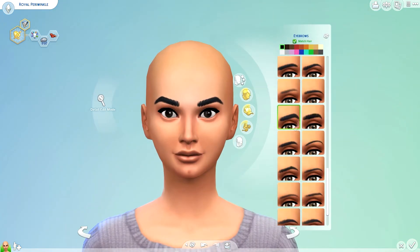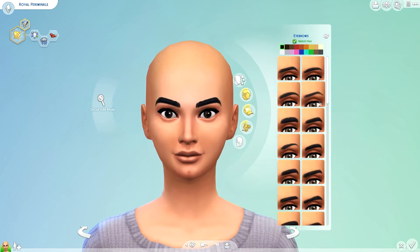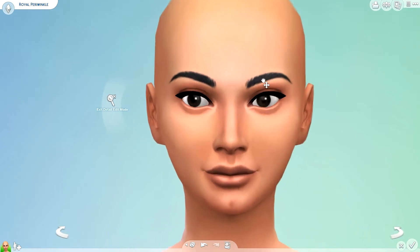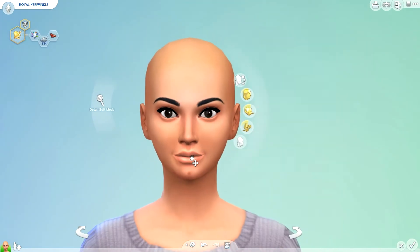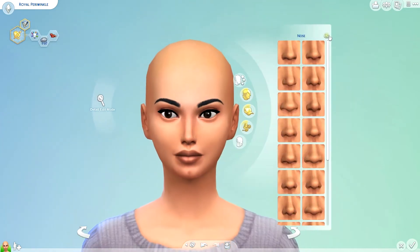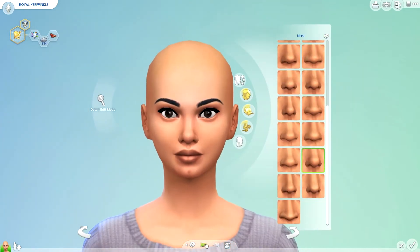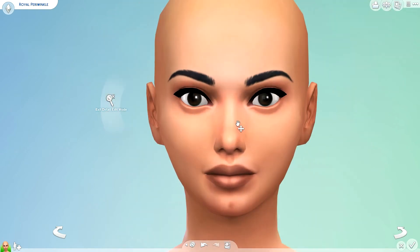Pretty much everything is going to be blue — her clothing, her hair, all of that. But first we're going to start with her appearance: eyebrows, and just create the sim before we do the blue. I'm definitely feeling really plump lips for some reason — I always feel like that but they're never quite plump enough.